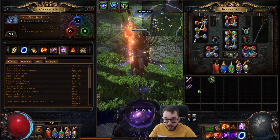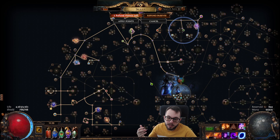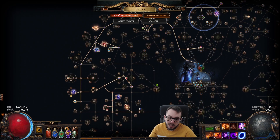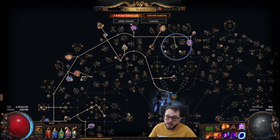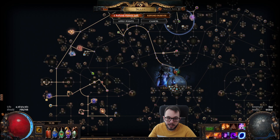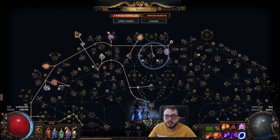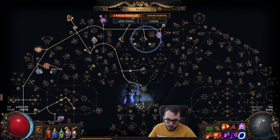I'll have the POB in the description as always. The tree changed quite a little bit. I unspecced out of all the Exposure nodes because we're not inflicting Exposure anymore — our Ignite damage is Chaos damage, so all the Exposure Masteries are gone. I just took the Elemental Damage nodes because Elemental Damage still scales, Fire Damage still scales, so that's where we're at.